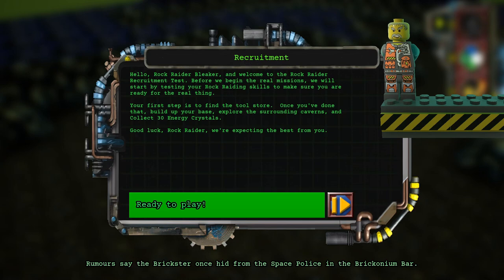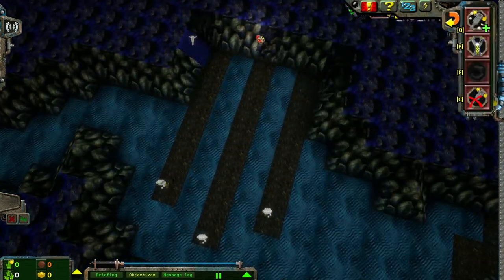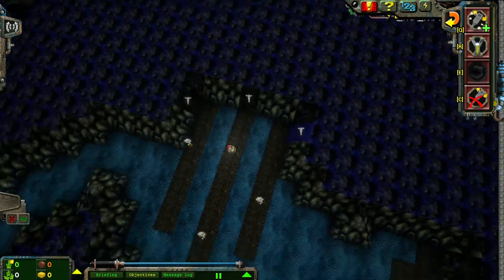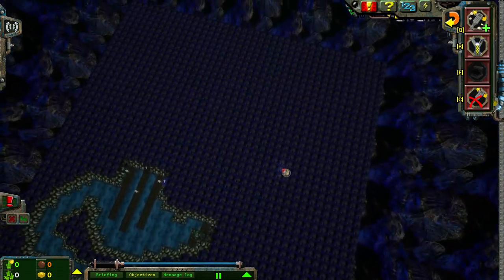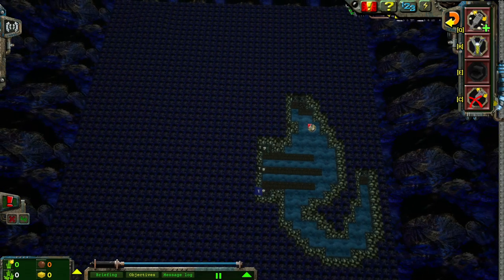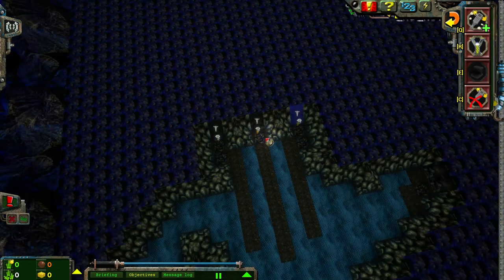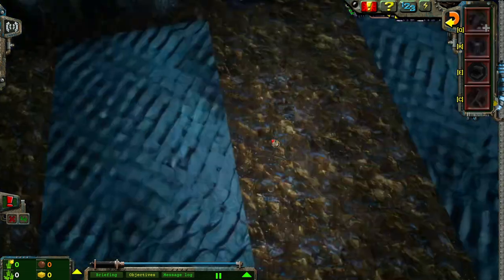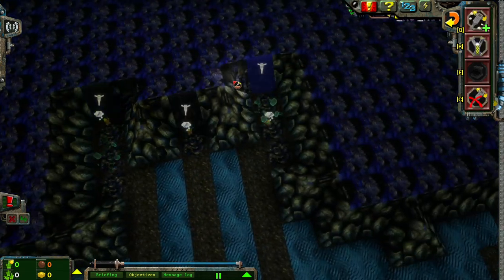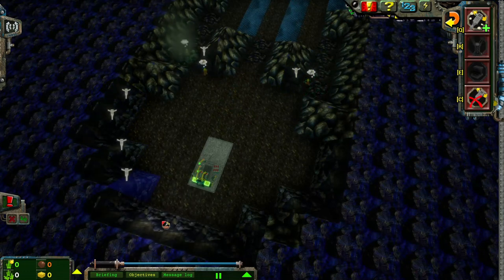Rock Raiders. We do play through the tutorial levels, but they've also been overhauled and made a lot harder. Let's get started. We got our three Rock Raiders here, going off to do their thing. What's really cool about B.A.T.S.'s levels is, see all this area that you have for the level? We're going to be drilling out pretty much everything to complete these missions. The levels take a lot longer because we've got to explore everything, and even something as simple as gathering 30 energy crystals is going to be a very time-consuming task.